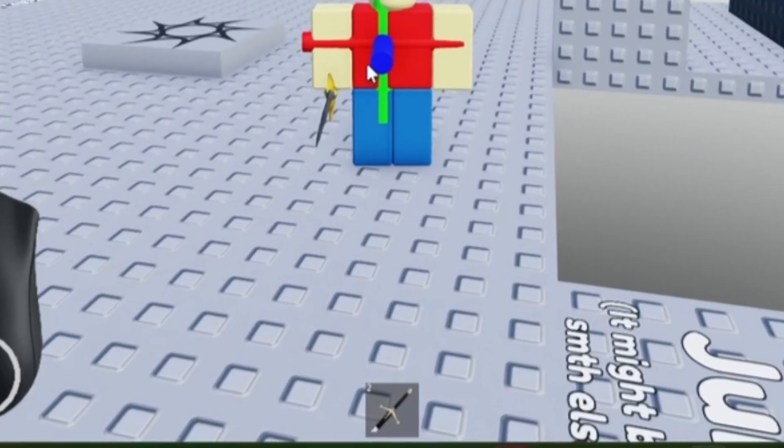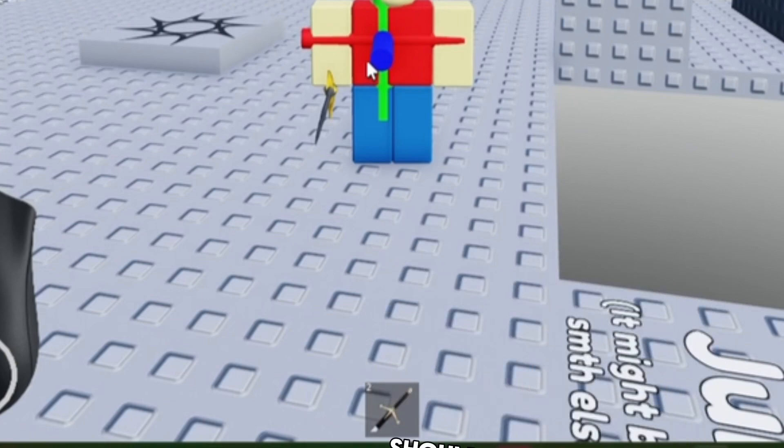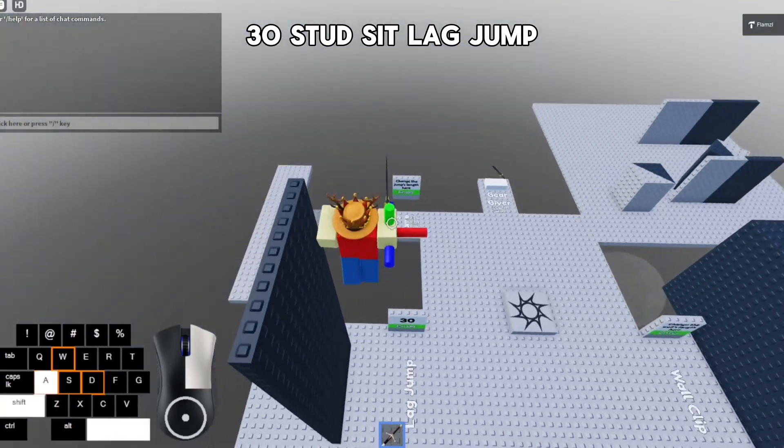If done correctly, your hand should have a fake sword in it. Now you can break Roblox's physics.